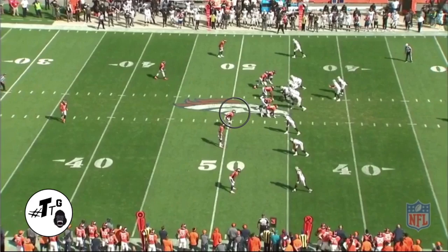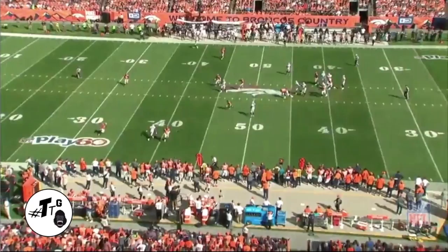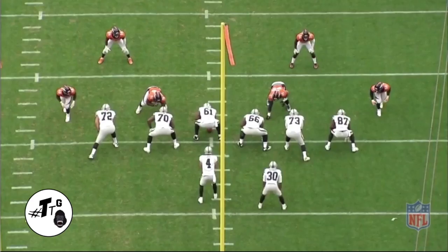Trips open in the slot — the dime linebacker in man-to-man versus Cooper. Cooper does a 5 or 10 yard out. Parks does a good job of staying patient and keeping inside leverage to undercut the out route.